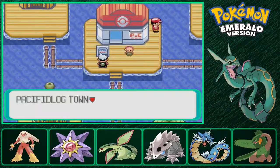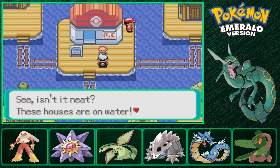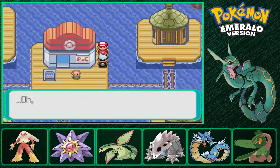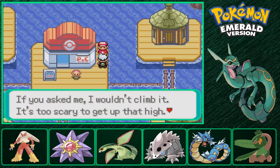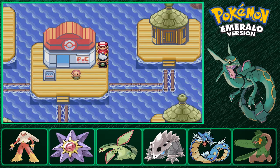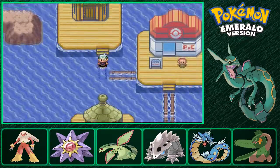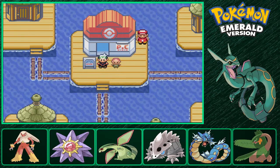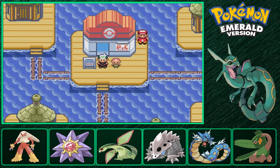This is where you have to go next. Pacifidlog Town, where morning sun smiles upon the waters - how poetic. Houses are on the water! A resident mentions the Sky Pillar - a tall tower a little further out. They say they wouldn't climb it because it's too scary to get up that high. I'd much rather be up high - less chance of drowning. Anyway, that's where I'm going to cut this episode as it's run a little long. In the next episode we'll go wherever we need to go next, because I honestly forgot where the hell we're supposed to go next. I will see you guys next time and as always, I hope you enjoyed - take care.